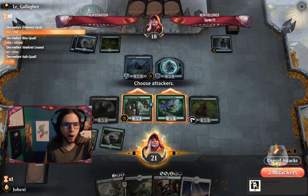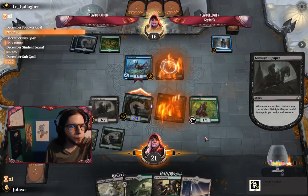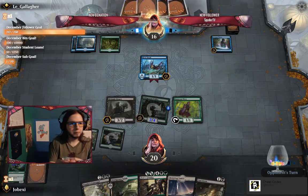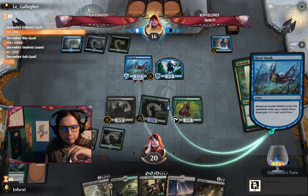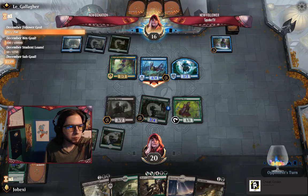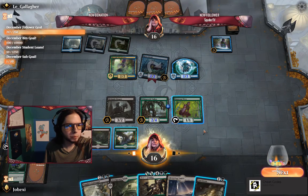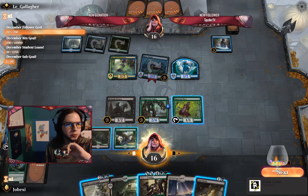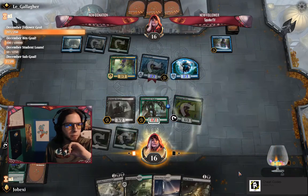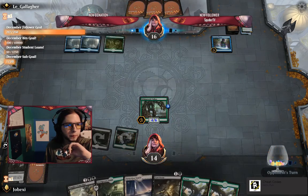I would gladly trade here because once my opponent goes wide we're in trouble. Cast Down is definitely important. I think it's actually more prudent to Finality here. I get card advantage — I don't really see another reason not to have done that just then. Yeah, I think we're definitely up.